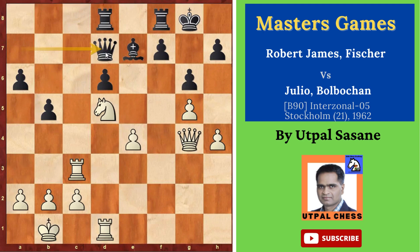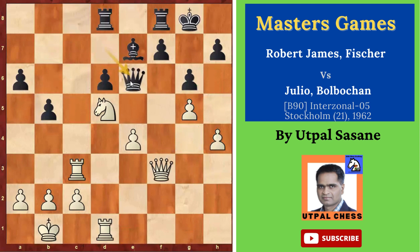Queen D7 — finally Black decides to exchange again. We cannot keep moving the queens back and forth. White's queen is much more dangerous than Black's because this file can open any time and the queen can attack from that side. White says no, keep the queen on the board, and plays Queen E6 — the idea is to keep the queen on better and better squares. There was also the threat of Rook C7 coming, so Black didn't want to keep the queen there. And now White plays Rook C7, attacking the bishop on E7.